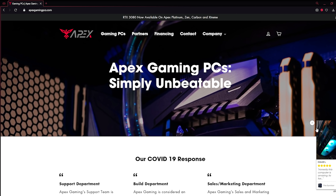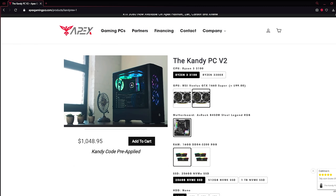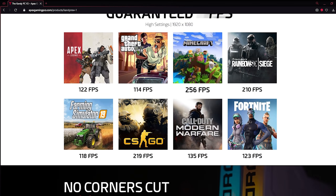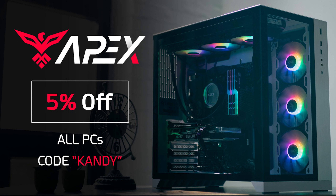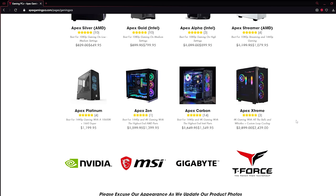Hey guys, this video is sponsored by Apex Gaming PCs. I've partnered with them and put together my own custom line of computers and chose parts that are price-optimized for fantastic performance in Apex Legends as well as many other titles. Use code CANDY for 5% off on any PC on the Apex Gaming website. Check out the link down in the description for more info.